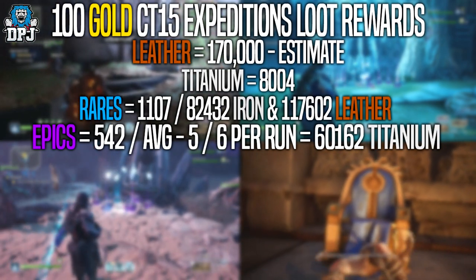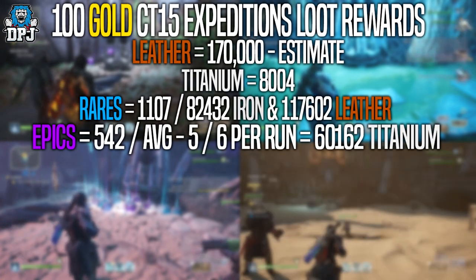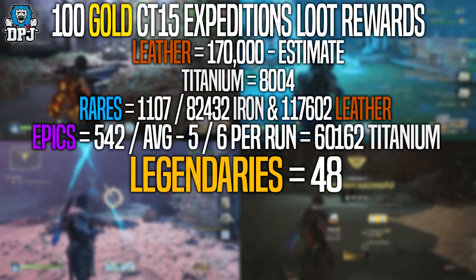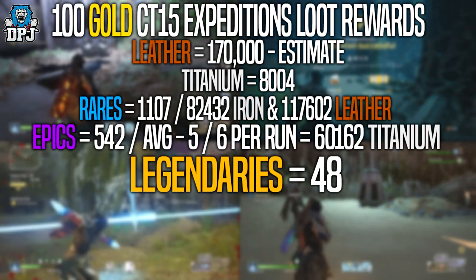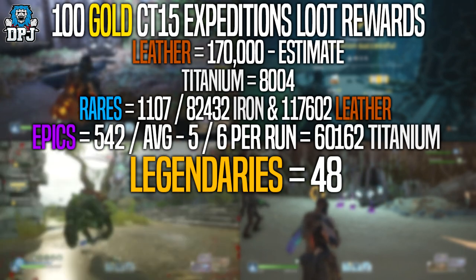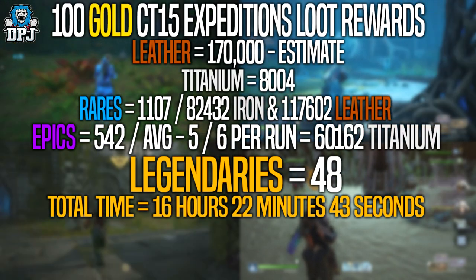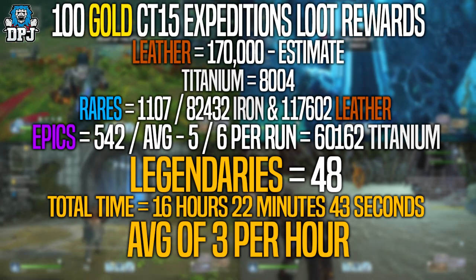In a total of 100 challenge tier 15 gold runs, within those expeditions I got a grand total of 48 legendaries. I know this doesn't sound bad at all, and in reality it isn't bad, but like I said it just didn't start off good. So 48 legendaries in 100 expeditions — you guys do the maths. I also clocked up the amount of time these runs took me. In total with cutscenes, 100 gold challenge tier 15 runs took me 16 hours, 22 minutes and 43 seconds, give or take. So in reality it took me 16 and a half hours to get a grand total of 48 legendaries, which is maybe just over 3 legendaries an hour.